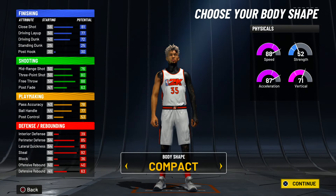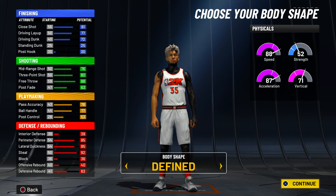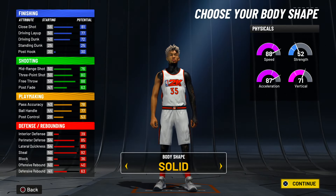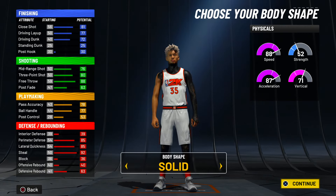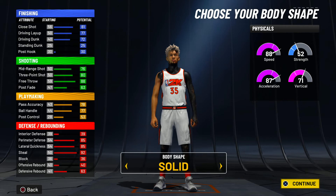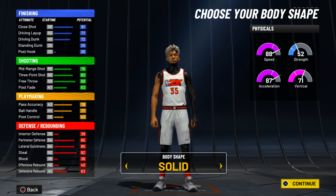For body shape, you guys can pick whatever — barely built, compact, defined, I'm going to go solid. A little tip: if you guys do have a mascot, that's even better. It tricks the guard — they think you're a little bit taller, like 6'3" or 6'4", but you're actually six foot. So if you have a mascot, you visually look taller. You're not going to get more contested or anything, but you visually look taller, which will trick the guard. You guys will be just fine without one as well.